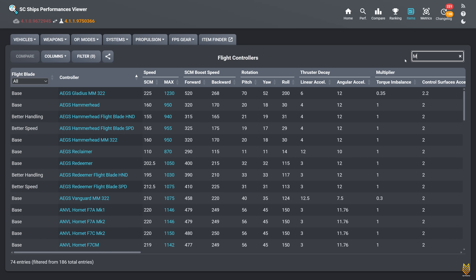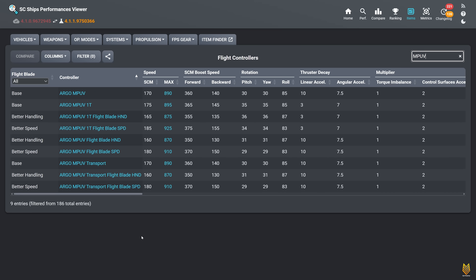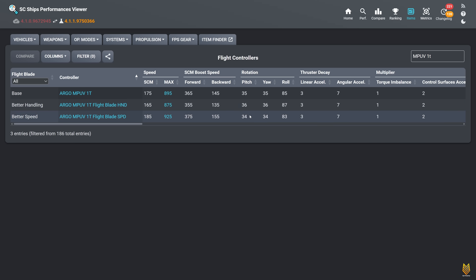Now let's look at the MPUV. I don't know why this ship got an upgrade. The handling blade for the MPUV tractor increases pitch by 1 degree, yaw by 1 degree, roll by 2 degrees, and decreases SCM speed by 10, maximum navigation speed by 20, and SCM boost speed both forward and backward by 10. The speed blade increases SCM speed by 10, max navigation by 30, SCM boost forward and backward by 10, and decreases pitch, yaw, and roll by 1, 1, and 2 degrees. In a dogfighting situation — well, who am I kidding? We don't dogfight with the MPUV tractor. Definitely the speed blade for this ship, unless you really want to dogfight with the MPUV.